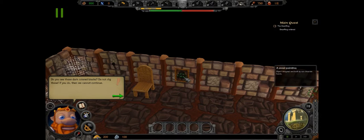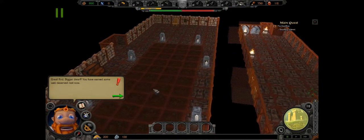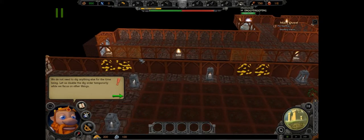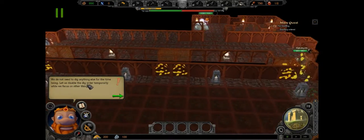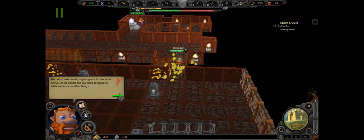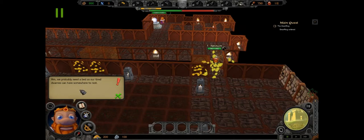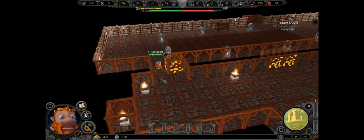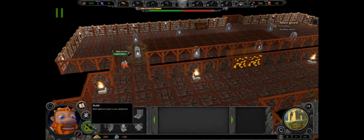It's a moldy cake! 'Great find, digger dwarf, you have earned some well rest.' No, he cannot rest — he's got all this to dig out! 'We do not need to dig anything else at this time, let's save the dig order while we focus on other things.' He's got more gold! You'll probably need a bed so tired dwarves can rest. Also I need beer.